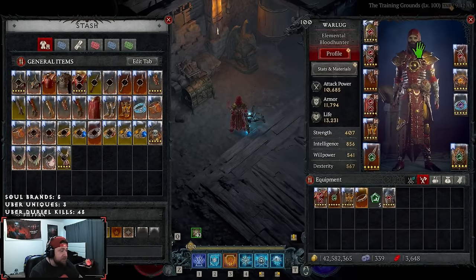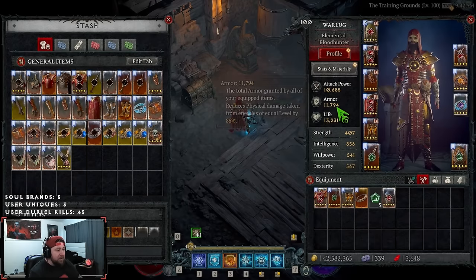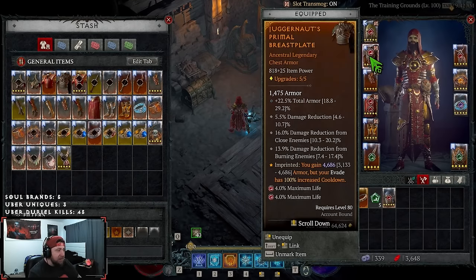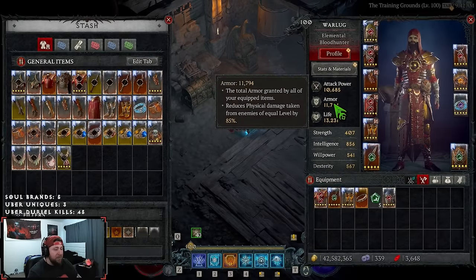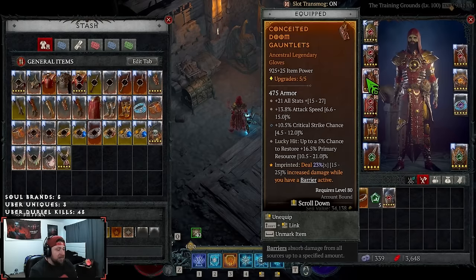For the chest piece, we're using Juggernaut's — this is just OP, my new favorite ability. If you're not a big fan of Disobedience, Juggernaut's is definitely the one. I have a low roll here but my armor is still capped around 11,000 to 12,000 — though I really need it at 13,000. I'll probably put a new Juggernaut's on there for an extra 1,500 armor.